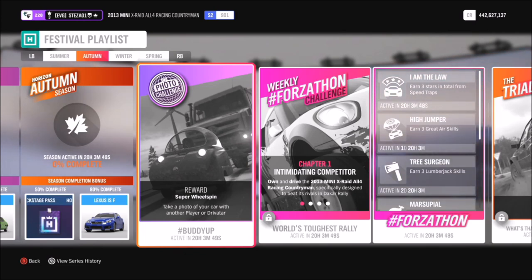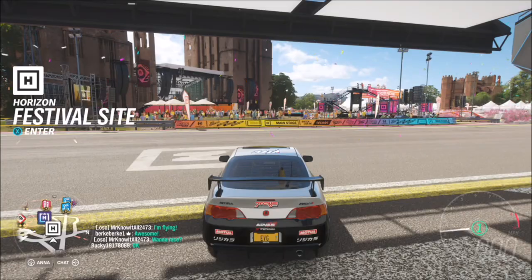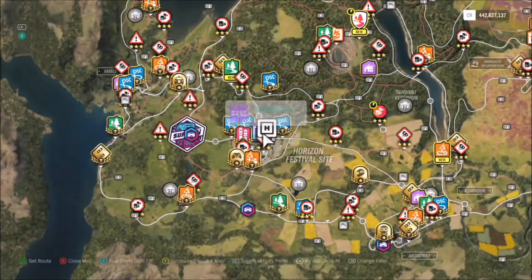This week's challenge, called Buddy Up, wants you to take a photo of your car with another player or Drivatar. This is really easy to do because you don't have to do it anywhere particular and you don't have to use any specific car. I just went for my Acura RSX, but you can use whichever one you want.